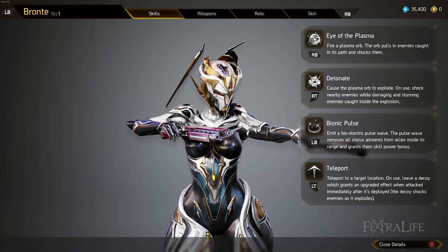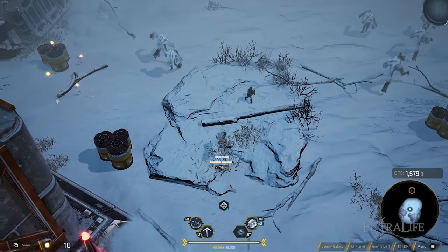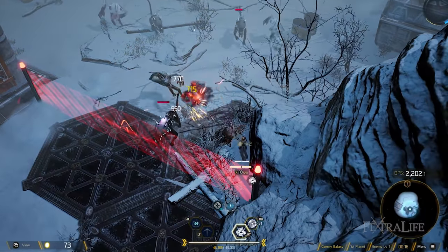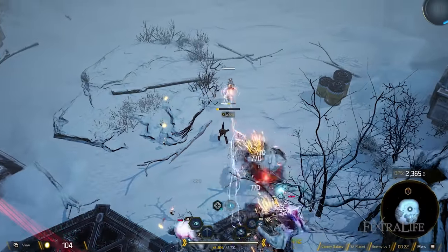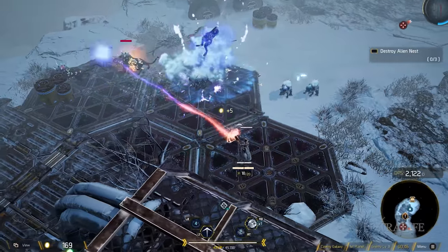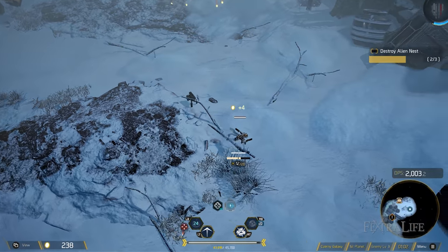The last light archetype and last breaker is Bronte. She has Eye of Plasma, Detonate, Bionic Pulse, and Teleport. This is a rather hard breaker to play because Eye of Plasma is difficult to use — it shoots out a ball projectile that pulls enemies in and deals shock damage, and then Detonate blows it up for AoE damage. However, there are two or three seconds where you can't detonate after casting it, so you need to be quite a distance away and that's not always possible.